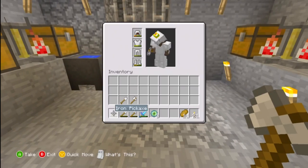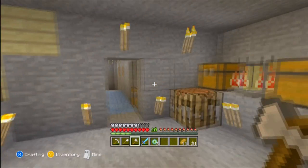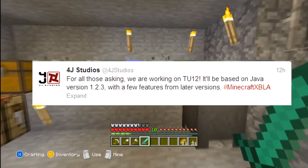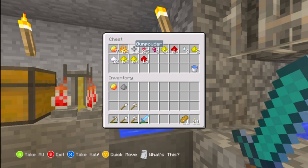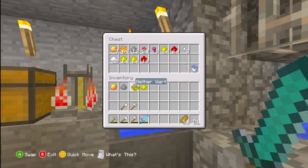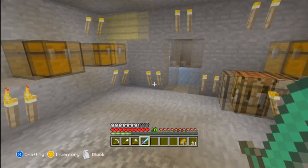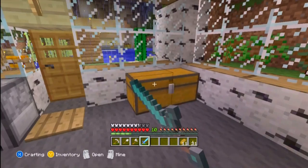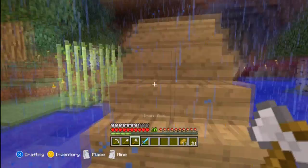What's up guys, Yfreak here, and today is a very good day because 4G Studios actually tweeted out that they said: 'For all those asking, we are currently working on TU12. It will be based on Java version 1.2.3 with a few features from later versions.' So basically they are bringing in some features from 1.2.3 from the PC version, and we might be getting jungle biomes, cats, iron golems, and stuff like that. I'm going to tell you guys what we might potentially be getting for the TU12 update.